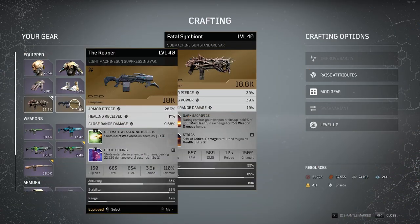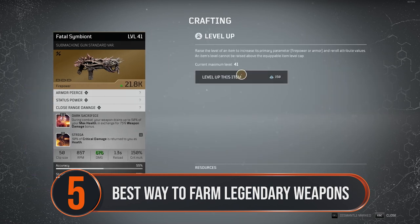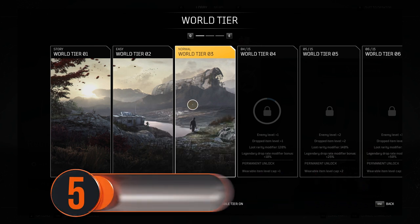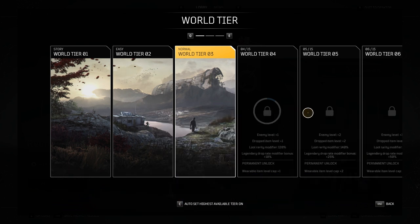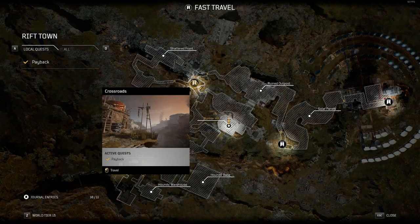The best way to farm legendary weapons involves a bit of grinding. You'll want to be at least world tier 5 before you start trying to farm — at world tier 5 the chance of a legendary drop is 25%, and any tier lower than that means you'll be putting in a bunch of work for little chance of a reward. Obviously the higher you get in tiers the better. So once you're at world tier 5 and killing things with ease, farming legendaries is as easy as playing a side quest mission over and over again.